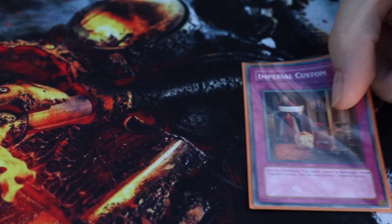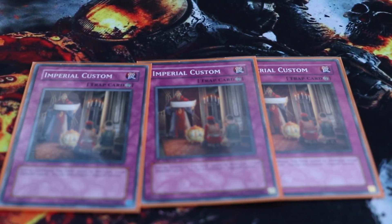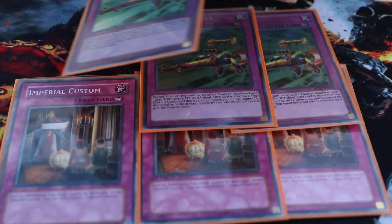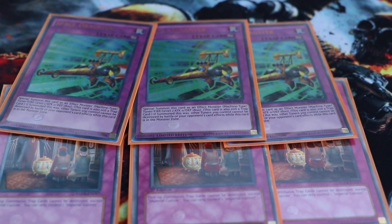Thank you Sero Sama for this tip — I completely forgot in the last video — but we're putting in three Imperial Custom for our continuous traps. Also, a buddy of mine ended up letting me know about Space Dragster, so that's why there are three of those in there.